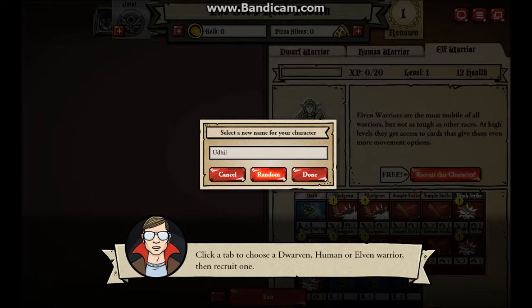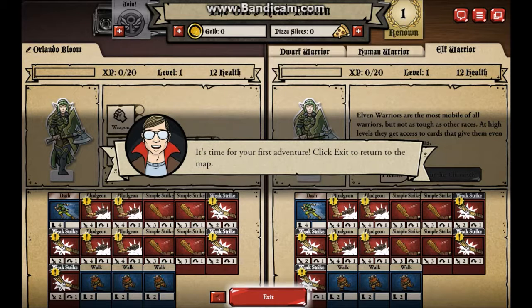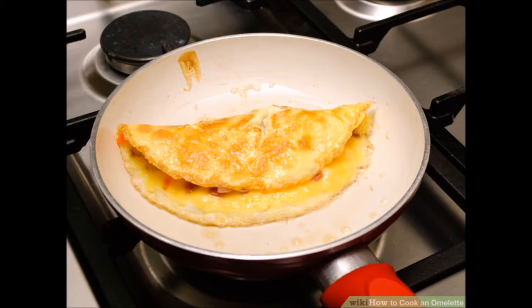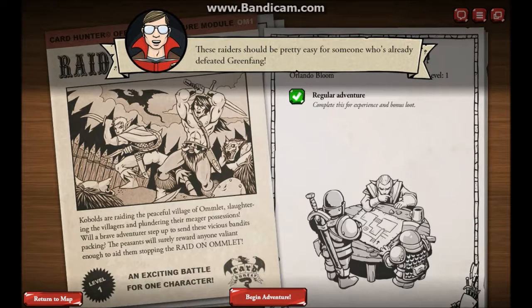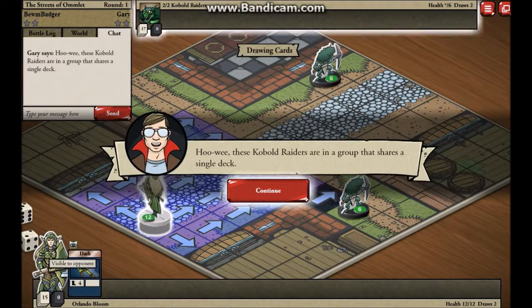Orlando Bloom. Orlando Bloom hears the call to adventure, strides over from the bar, and pledges to help the old man. It's time for your first adventure - click exit to return to the map. With his last breath, the old man gasps and points towards the nearby village of Omelette. It's Omelette - that's not how you spell omelette, but it can't be pronounced as anything else. It's a barbarian and a werewolf and goblins. The streets of Omelette - I was right, they're goblins. Oh no, they're kobolds. Furry goblins.